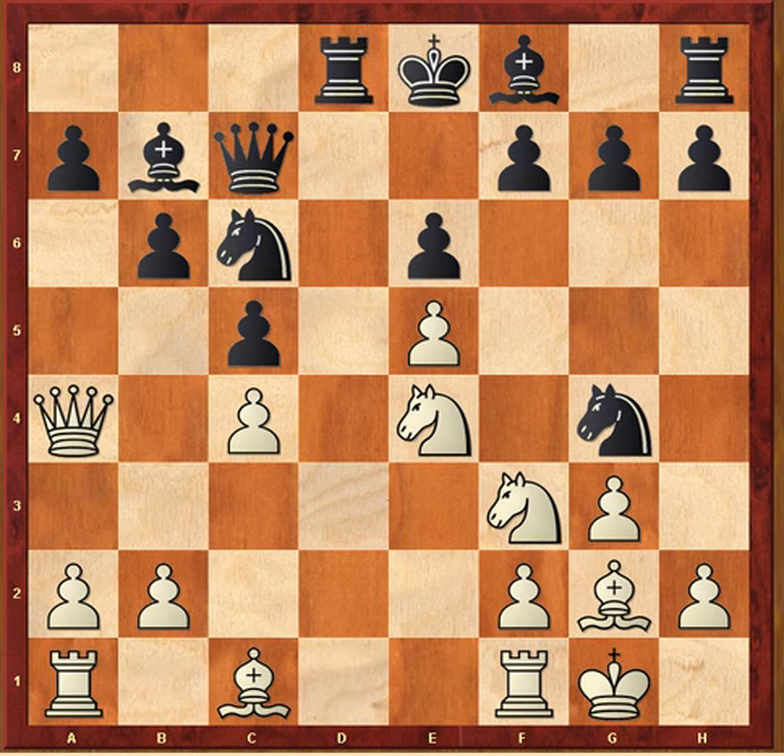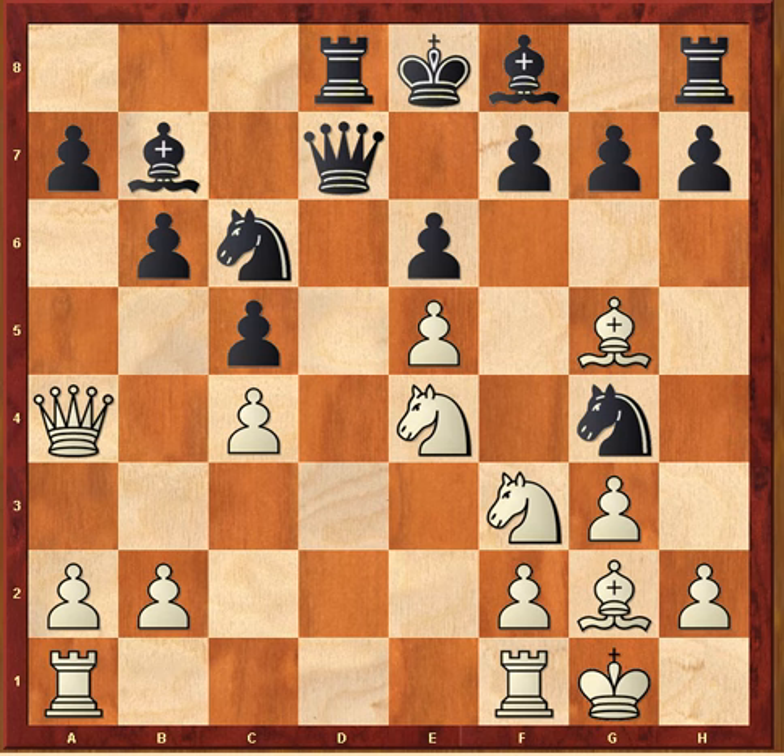Rook d8, queen a4 — just placing a pin on this knight. Queen d7 — just a fine move. Black's position is nothing to be ashamed of; it's a fine position, he has equalized. Two top grandmasters. Shirov plays bishop g5 — and what could be wrong with this move?